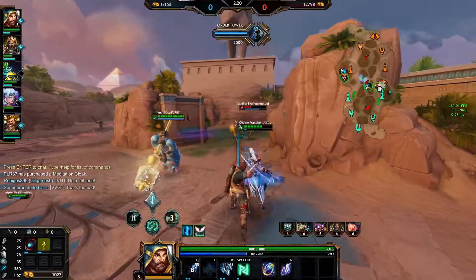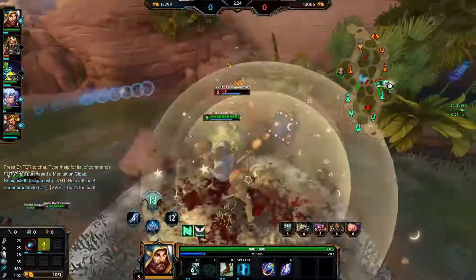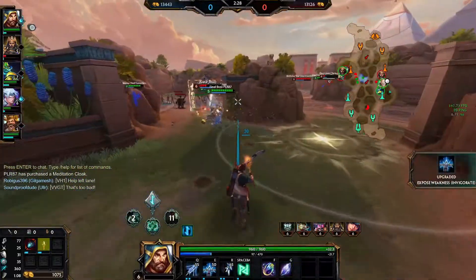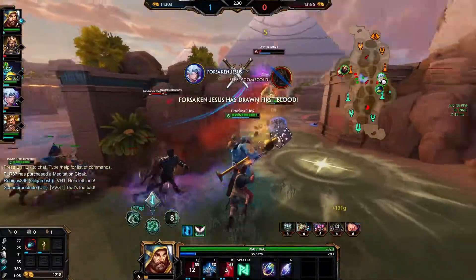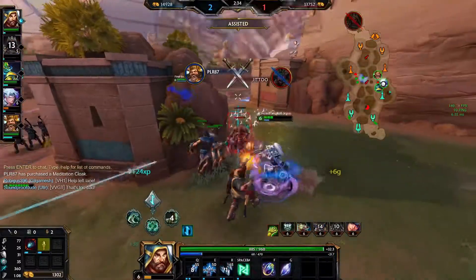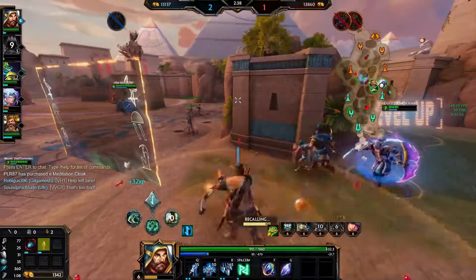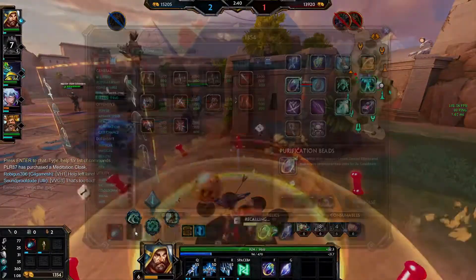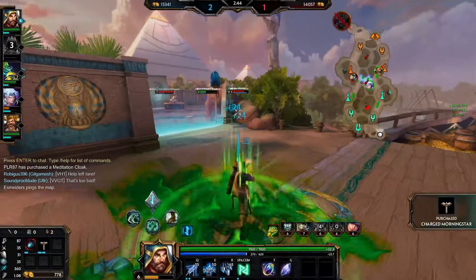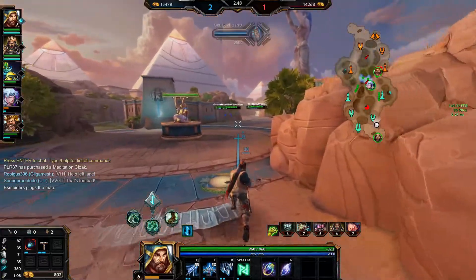Oh look at that combo! We got his ult now. Okay we got him. We're just fighting waves in the side jungle. We don't have enough Transcendence of course but we've got to get some mana — restore mana.